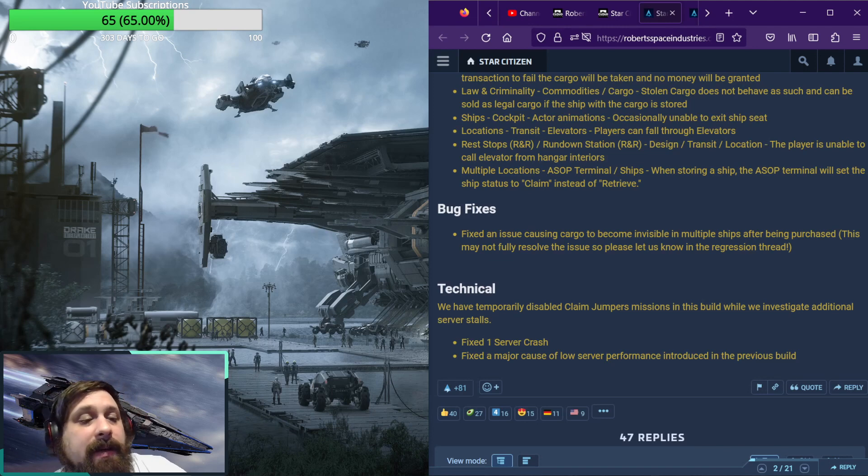We have a single fix today. Fixed an issue causing cargo to become invisible in multiple ships after being purchased. This may not fully resolve the issue, so please let us know in the regression thread. They believe they fixed it in some ships, but possibly not all of them. If you're still running into it in this patch, definitely let Spectrum know.